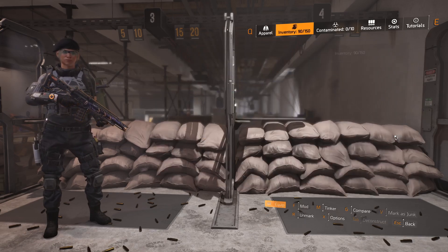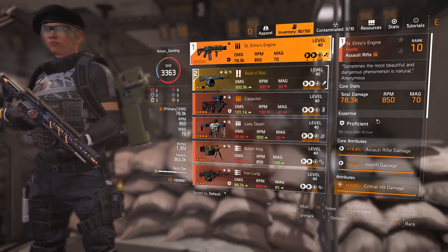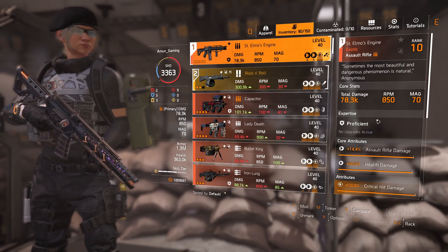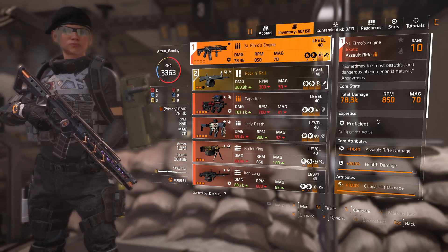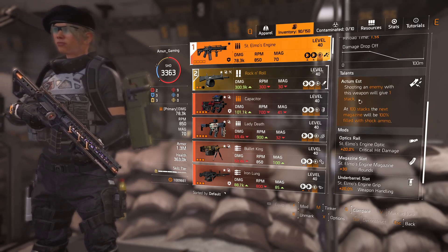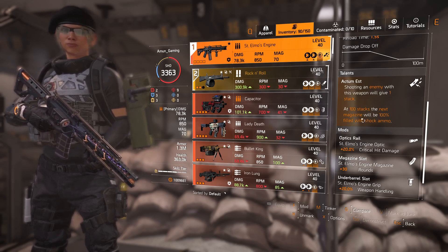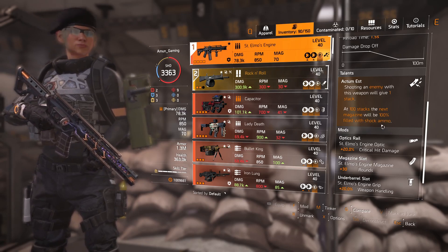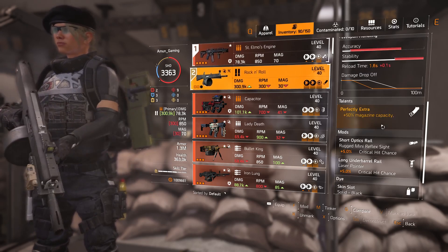The first weapon is Sergeant Elmo's Engine. This is probably the best exotic assault rifle in the game. If you don't own it, you need to farm for it — it's a very good weapon. It also gives a bonus to status effect: shooting an enemy with this weapon gives you one stack, and at 100 stacks the next magazine will be 100% filled with shock ammo. So this is a status effect weapon from the start.